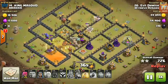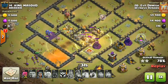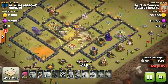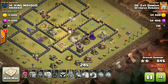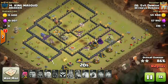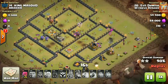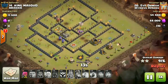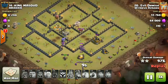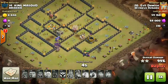The hogs are taking out key defenses like the wizard tower and archer tower, and this space is cleared. Hog riders don't survive because of the skeleton traps, but it doesn't matter — the bowlers and giants are still alive along with the archer queen. Very nice attack overall.